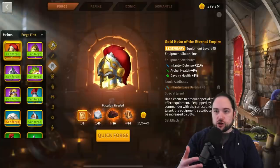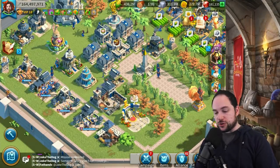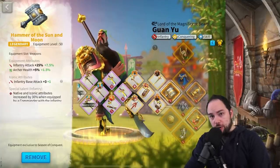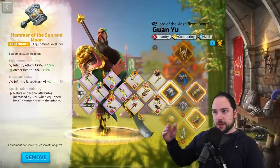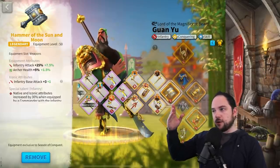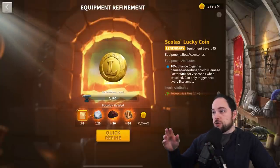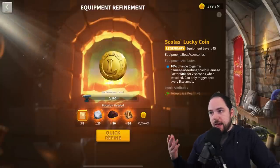I assume in this guide that you'll be crafting things until you get the special talent, which gives a little bit of extra stats based on the troop type you select: infantry, archers, cavalry, or leadership. It's about 30% of stats boosted if you wear that item on the same commander for which you have the talent. So for the greens and blues I recommend, you'll basically refine them until you get the special talent.